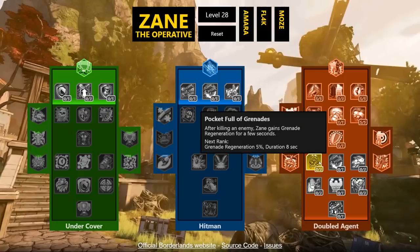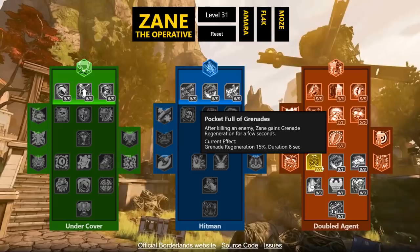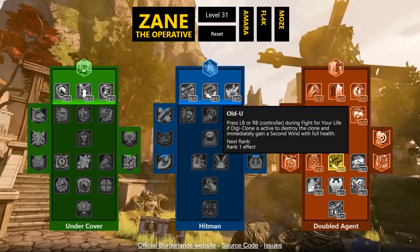Pocket Full of Grenades: after killing enemies Zane gains grenade regeneration for a few seconds — 15% as a kill skill, boosted to 21% with the Violent Speed capstone, and further with class mods. Old U: pressing LB or RB during Fight for Your Life while your Digi-Clone is active destroys the clone and immediately grants a Second Wind. Very cool — your clone saves your life.